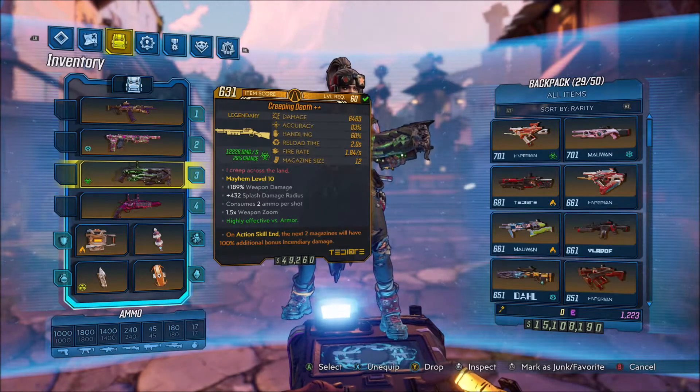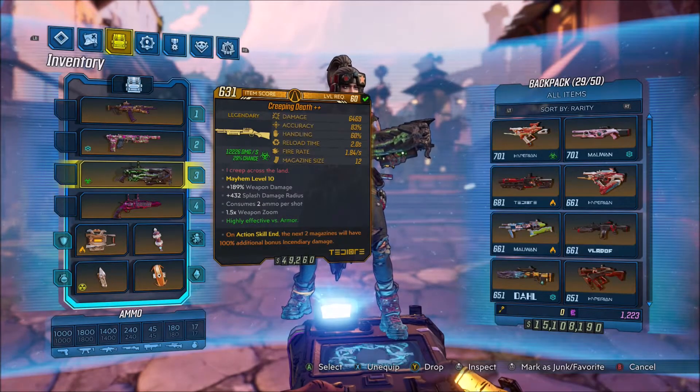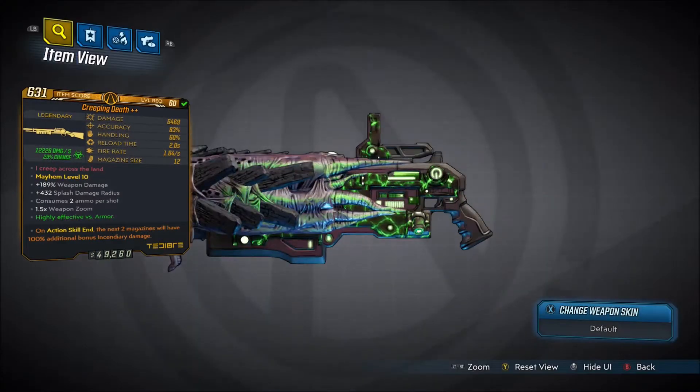Alright, welcome back everyone, it's Soha here, and in this video we're back with another Borderlands 3 Legendary Gear Guide. This will be showing you guys how to get the legendary Tediore shotgun, the Creeping Death. The red text reads: I Creep Across the Land.